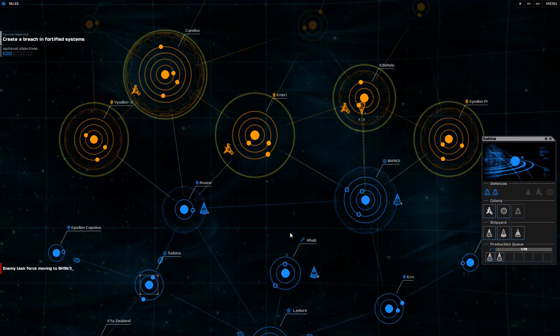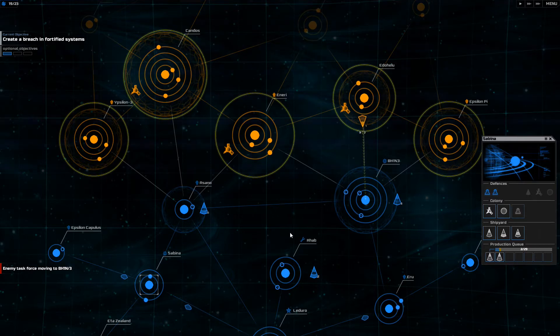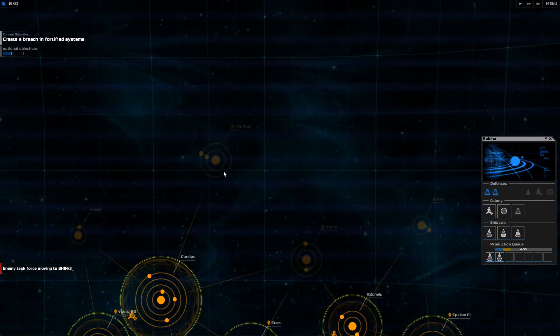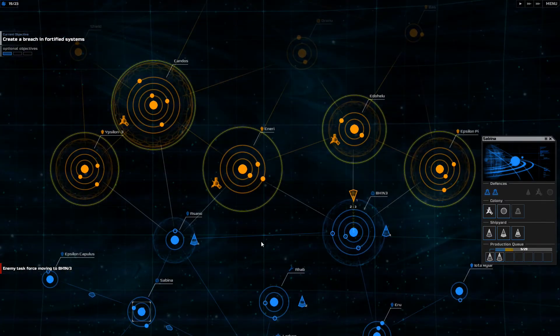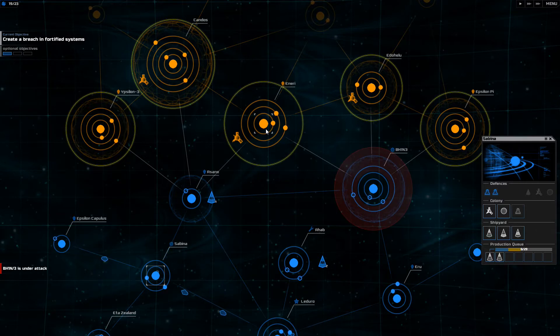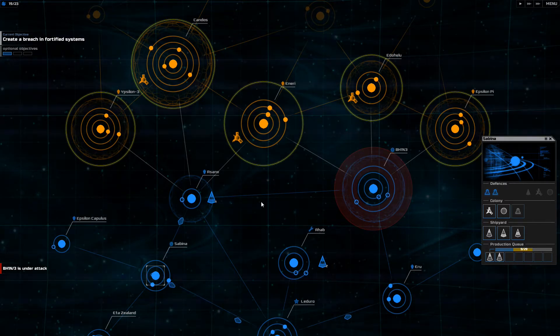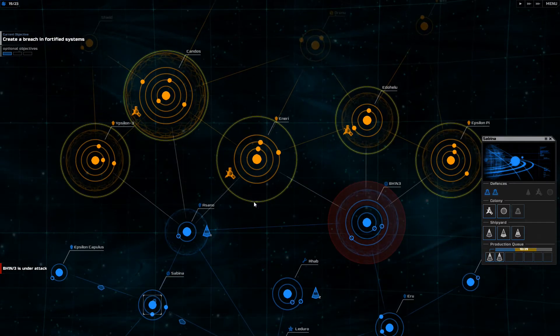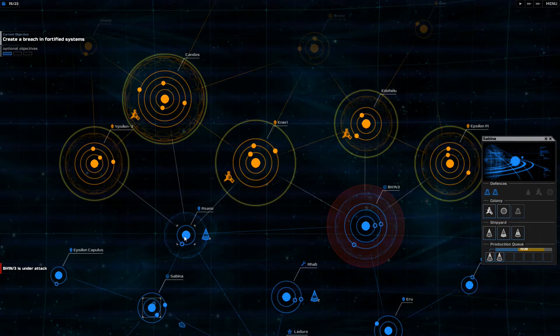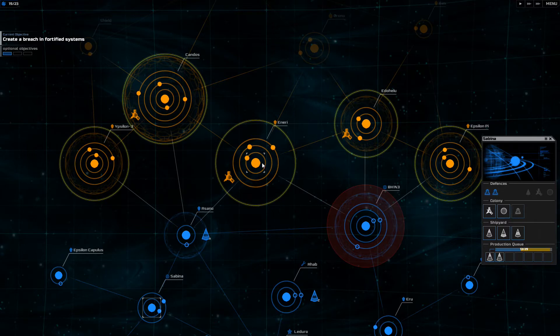They keep sending one guy at a time — why are they doing that? That's stupid. This system has a shield and a planetary defense and it's got 4 planets. Yeah, I'm not taking that system. I'm just going to bust a hole right through here. Then I'll have to cover 3 points where I can get attacked. I would imagine they're going to focus on one system, but maybe I should put planetary defenses from here — that way I can take my ships away and it won't matter too much.